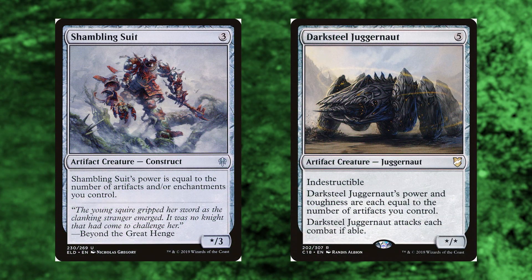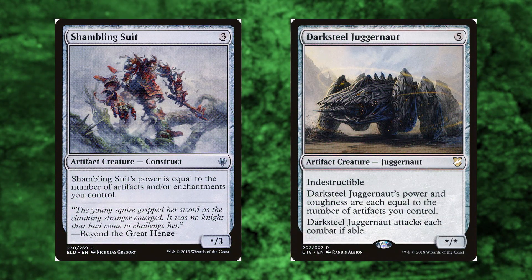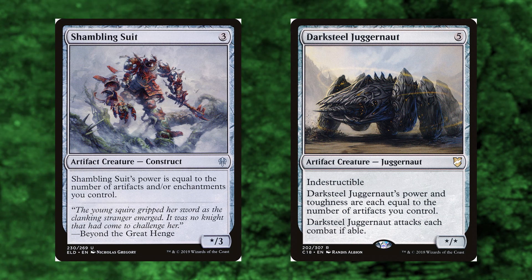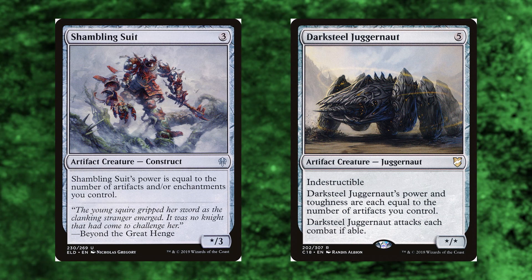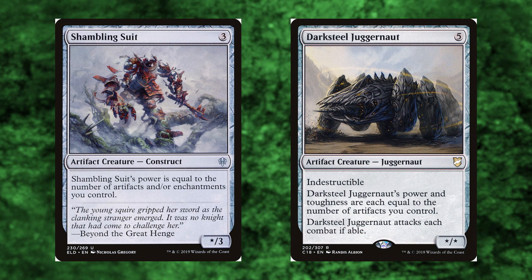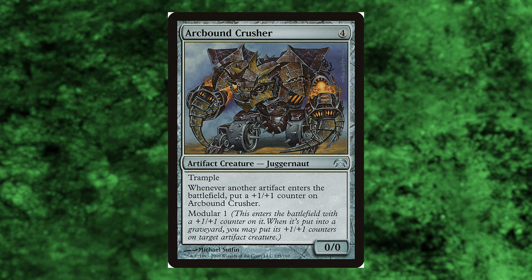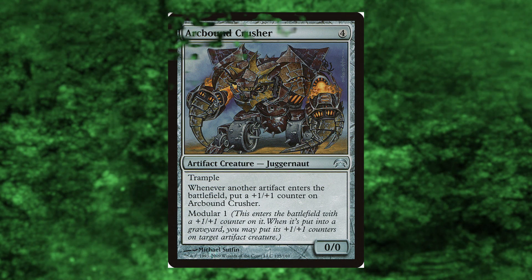Shambling Suit and Darksteel Juggernaut — same concept with these two, but they're already artifact creatures that have that ability. And Darksteel Juggernaut is already indestructible, giving Jayom fuel for something else. And another good option in this group is Arcbound Crusher. It gains counters for each artifact that enters the battlefield. Super, super good here.